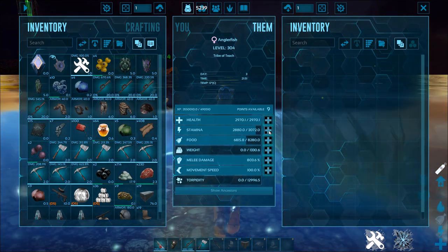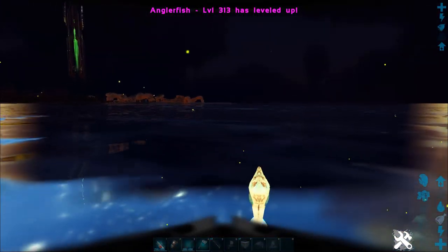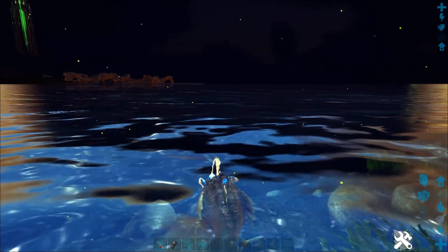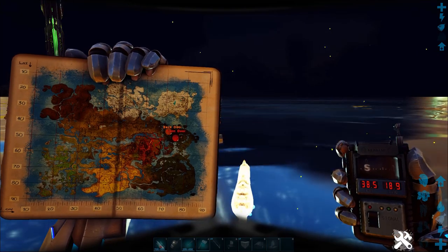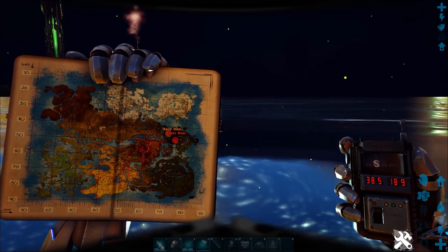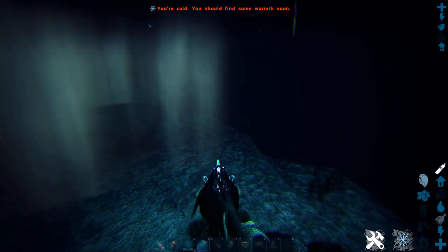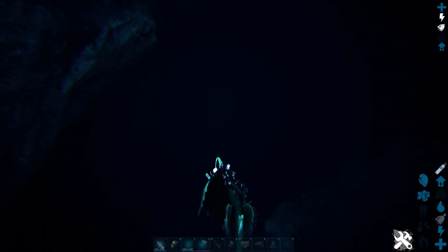The best part is when we get these silica pearls it's also crazy safe. I haven't leveled this anglerfish — it's got okay stats — I'll level it to a reasonable level, giving it stamina and weight. You're going to go to these coordinates: there are two entrances; I'll show you the other at the end. It's basically the bear cave crystal isles area at 38.5, 18.9. Go to this cave and swim straight down.